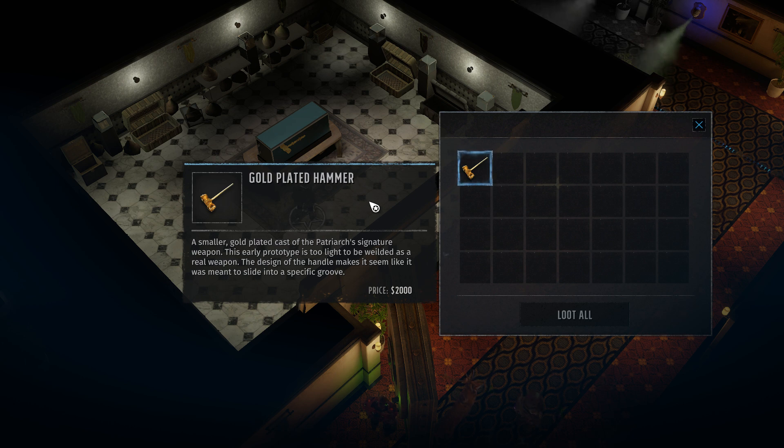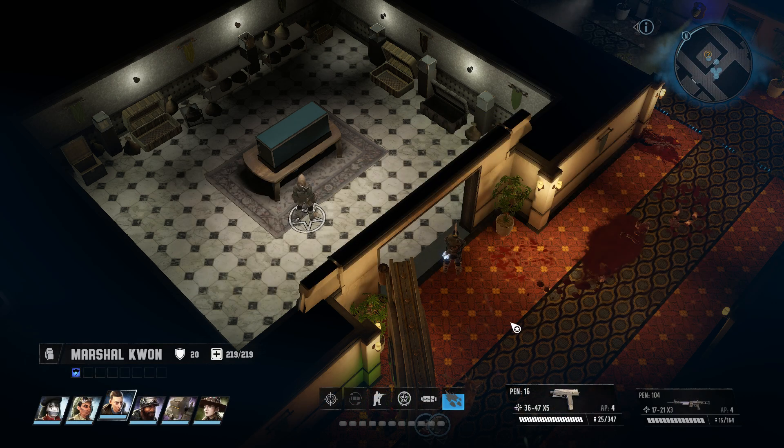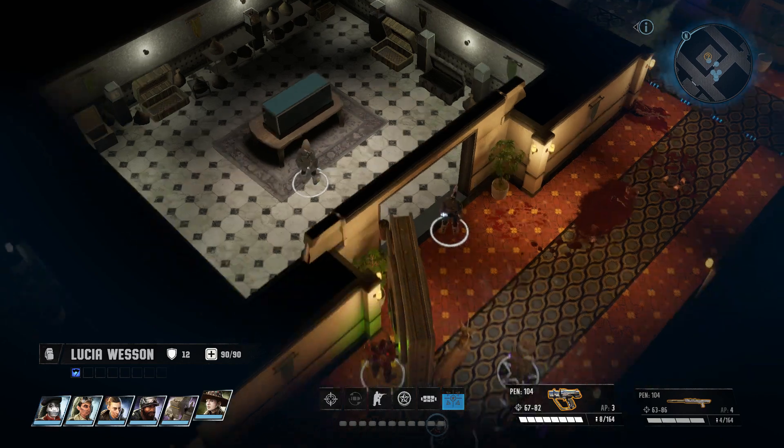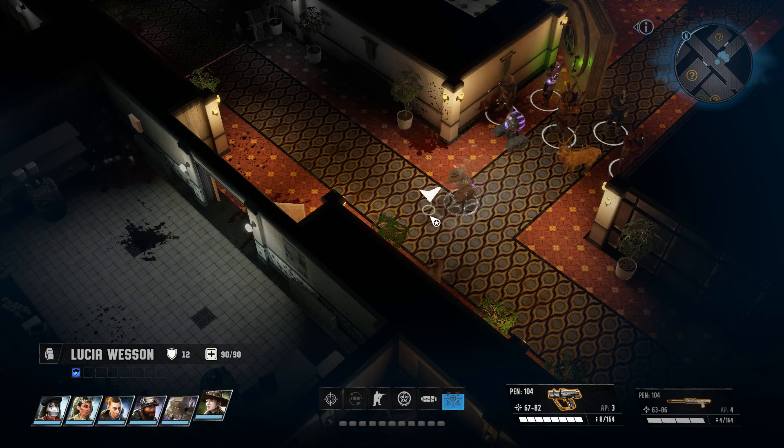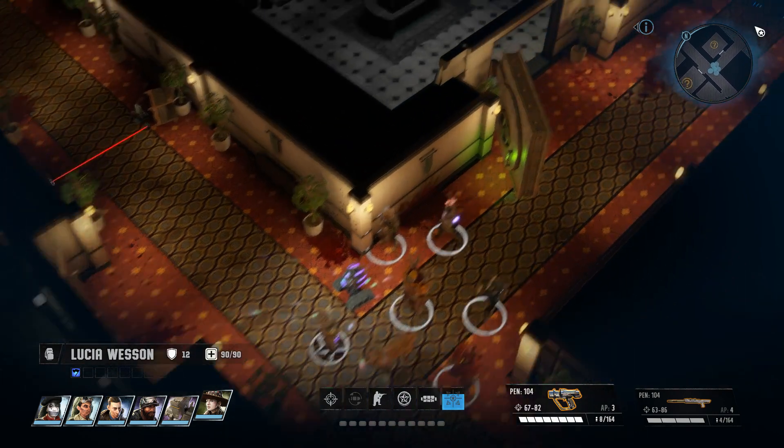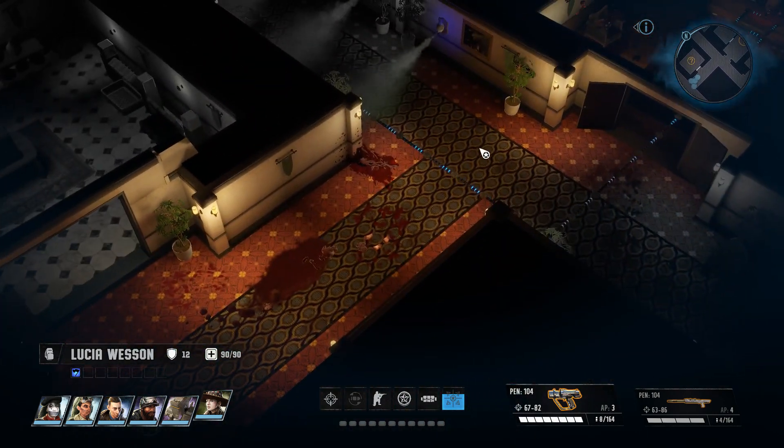A gold-plated hammer — a smaller, gold-plated cast of the Patriarch's signature weapon. This early prototype is too light to be wielded as a real weapon. The design of the handle makes it seem like it was meant to slide into a specific groove. I'm really leaning in on this — I get it, it's for something else. Maybe if we make that gold-plated toaster, we'll be able to equip the hammer to it.